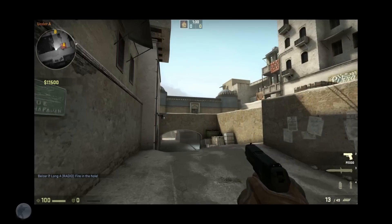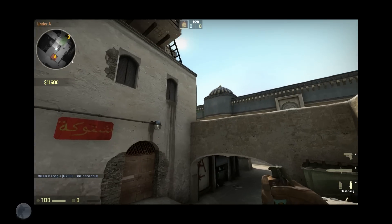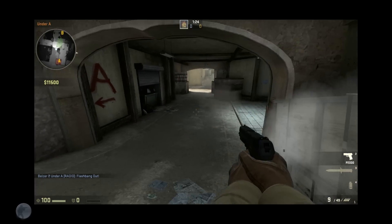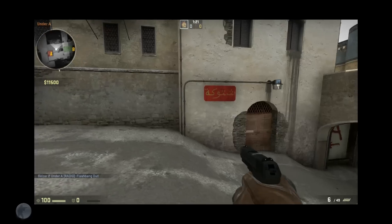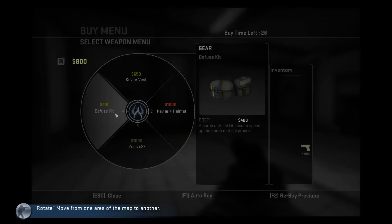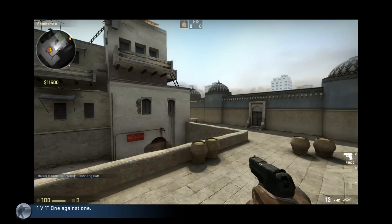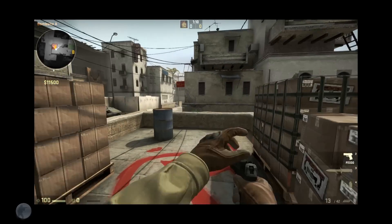Or, if the terrorists are rushing up the catwalk here, a flash is going to slow them down and allow your teammates from over at the B-bomb site to rotate. It's also great to have a kit, because pistol rounds can come down to really close 1v1 situations. You're not going to have much time to defuse, so it's very important to have a kit.